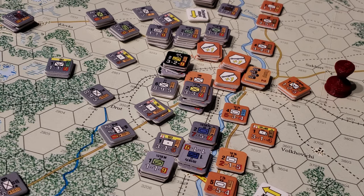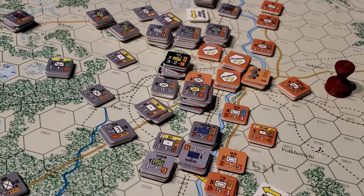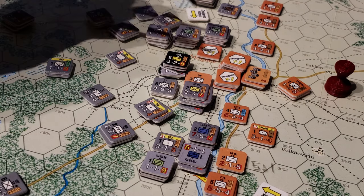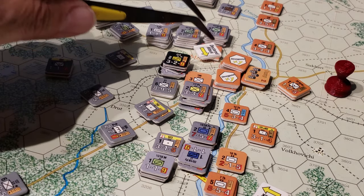The die roll comes up a 6, which becomes an 8 with plus 2 — so it's actually a 10 when you apply the modifier correctly. It's a 2-step result. That unit is a 0-strength unit so he doesn't count individually, but he still loses 2 steps — so he's gone. That all makes sense. And then we get to advance into the hex, so I'll work out what to do with that advance in a second. That advance is going into there.